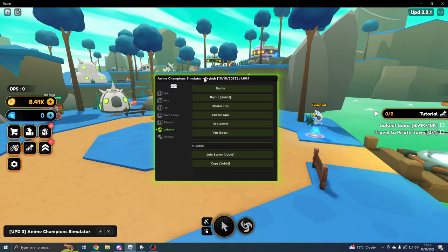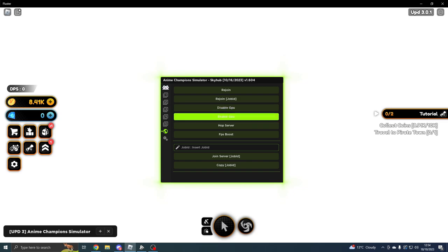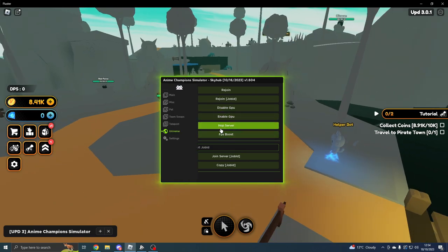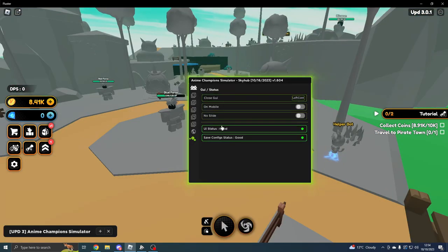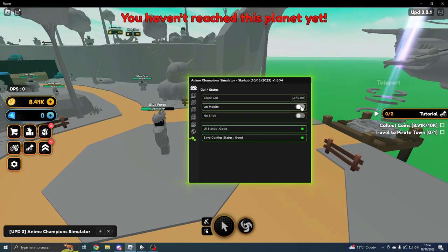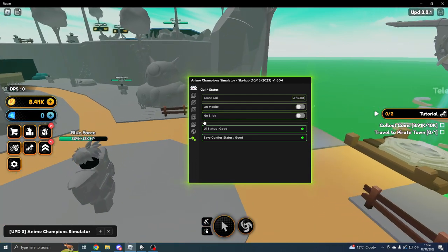On the Universe Settings tab, we've got Rejoin, Disable GPU, Enable GPU, Hop Server, and FPS Boost, which makes the game run a lot smoother — it's better for a low-end PC to use FPS Boost at least, though the game will look rough visually. The close GUI button is M, which is a bit confusing since M is also used to change planets. If you're on mobile, you can select the mobile feature option. There's also a No Slide option.